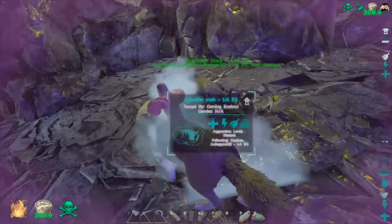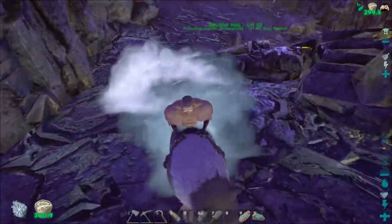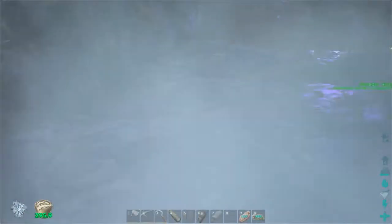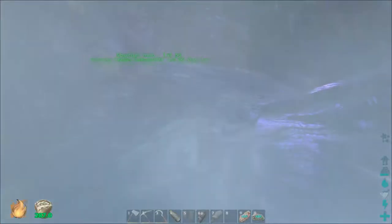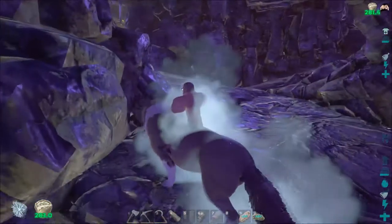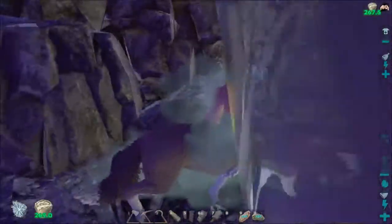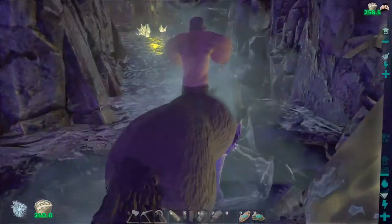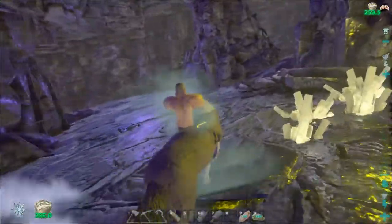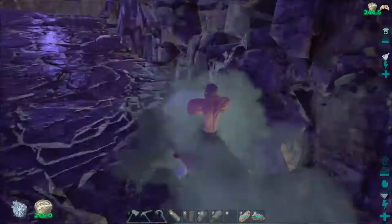Okay, let's leave the cave. Let's take Spooder out of here, or at least try to. If you notice, I'm not wearing any clothes because I'm trying to stay nice and cool. I need to get this guy to follow me. Come on, buddy. My only question is, do they float like the scorpion? I thought these guys were untameable though. Come on, Spider - Spooder mob. He seems to be having no troubles getting through here. Let's just hope that we can get him out. This seems to be the only way through.